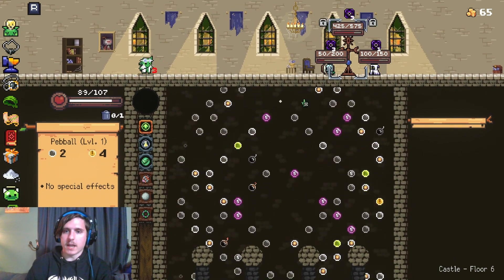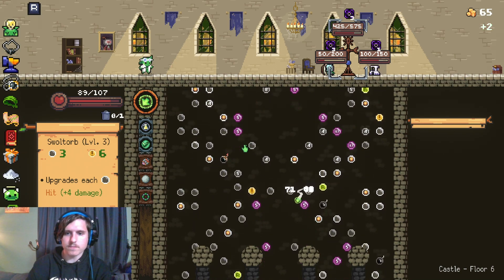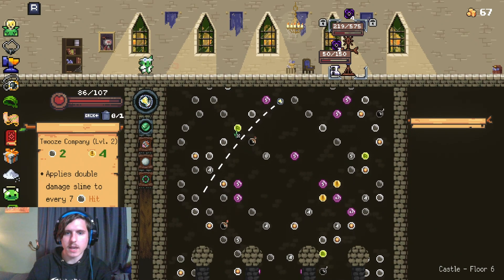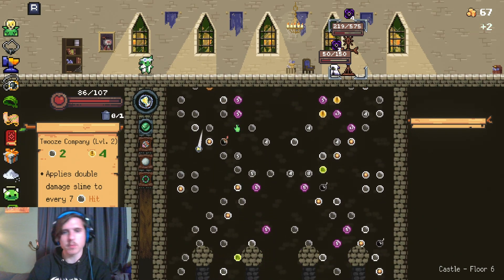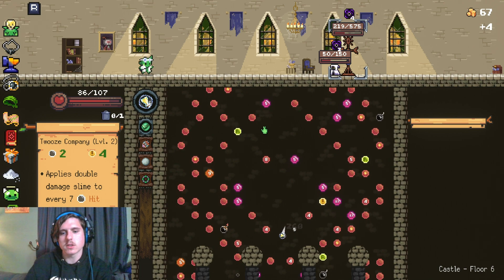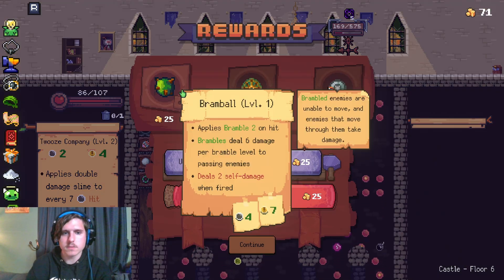Now we get the upgrade man, who is just gonna wreak havoc. But we're gonna get hit one more time. And then we hit the bomb. Every piece of slime we apply is not really necessary anymore, because we don't need the bonuses to damage. But it is what it is. He's dead, we win.